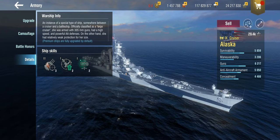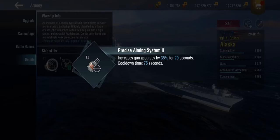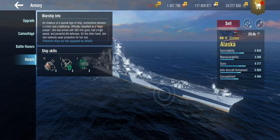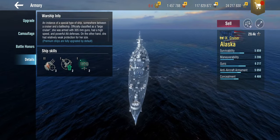That dispersion buff was 14% — basically two precise aiming modules. And she does get a precise aim too, which further increases that by 35%. Which means we might now be able to actually compensate for one of the worst features of the Alaska.